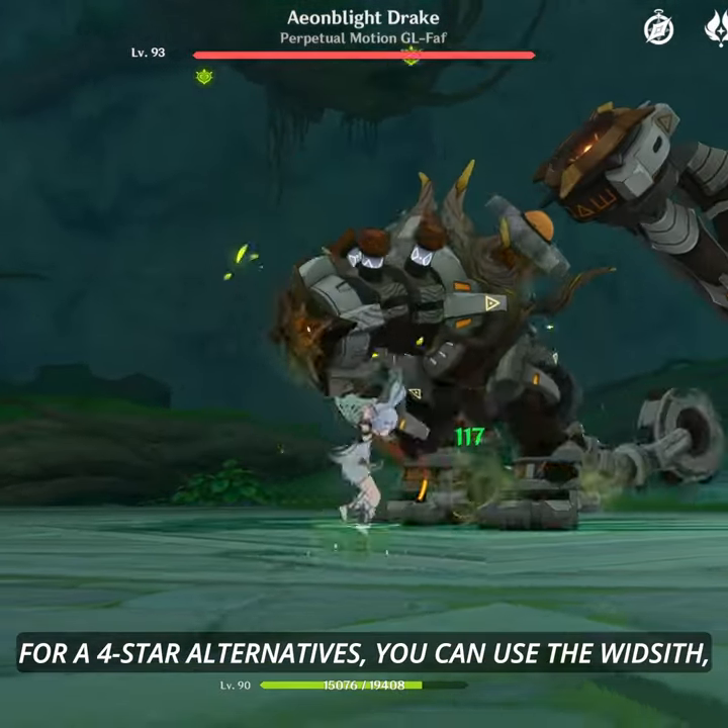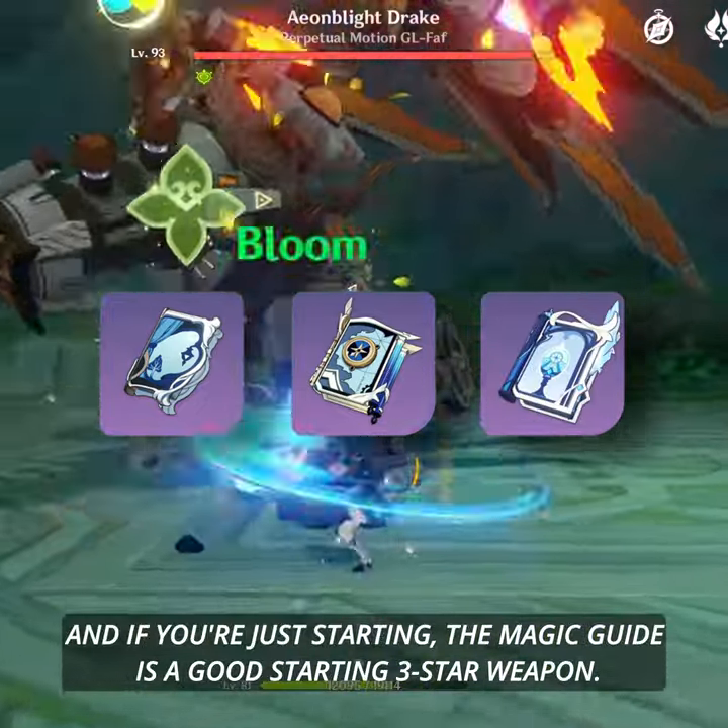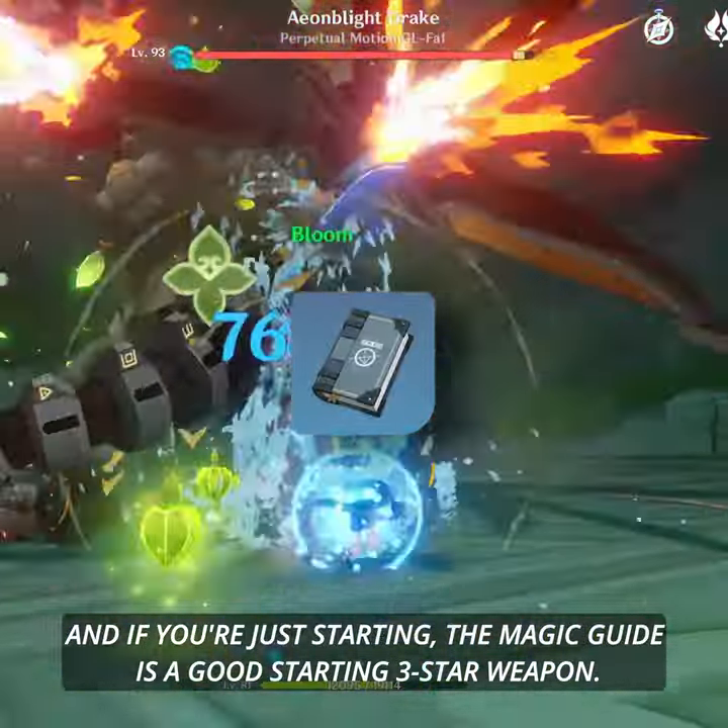For 4-star alternatives, you can use the Widsith, Mappa Mare, or Sacrificial Fragments. And if you're just starting, the Magic Guide is a good starting 3-star weapon.